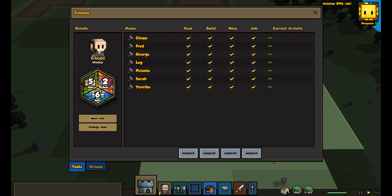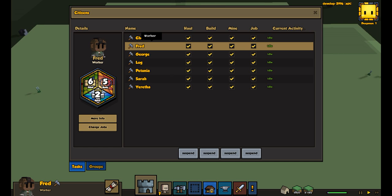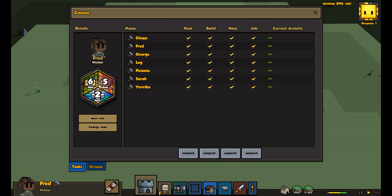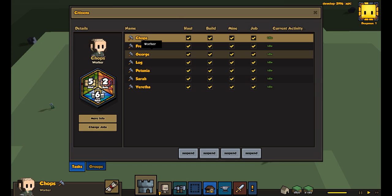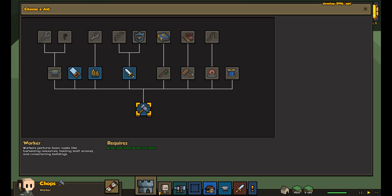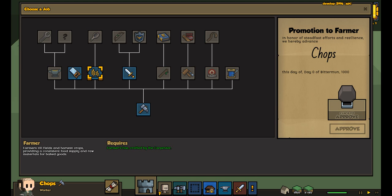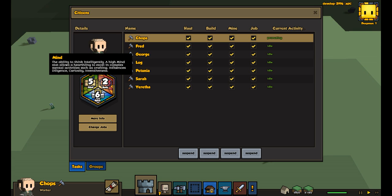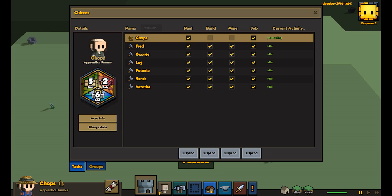Instantly right off the bat, one thing we want to start doing is getting food. Let's look for someone who has decent body and mind. This guy's pretty good. We want him to have both body and mind — they do need to have a good mind because eventually you can upgrade into a cook, which can craft things. Mind is good for crafting — the ability to think intelligently. A high mind stat allows a heartling to excel in complex mental activities such as crafting, influencing diligence, curiosity, and inventiveness.